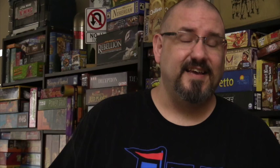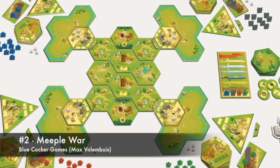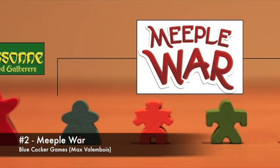My number two is a game that has kind of flown under the radar from Blue Cocker Games. I've done a review on it and I believe Tom also did a review on it — we both liked it a lot. It's called Meeple War. It's a neat delayed timing system where you are building mechs and using those mechs for area control, using different powers that the various places you're controlling give you in order to score enough points to win the game. I was blown away by it, and I still think it's one of those games you should make a beeline for if at all possible. That's Meeple War, my number two from Blue Cocker Games.